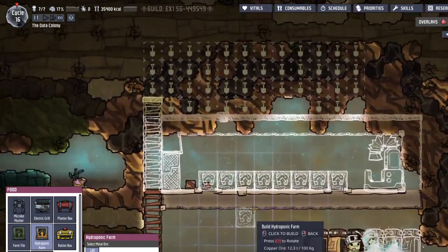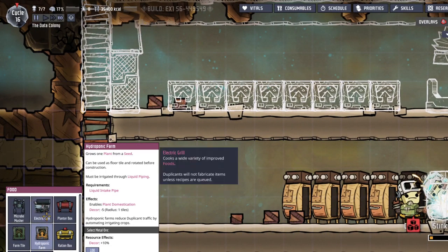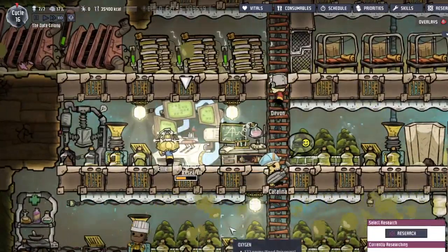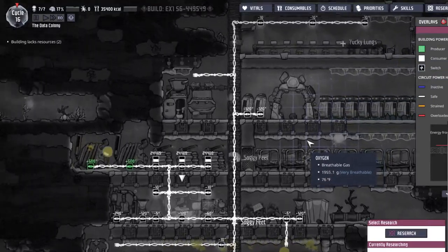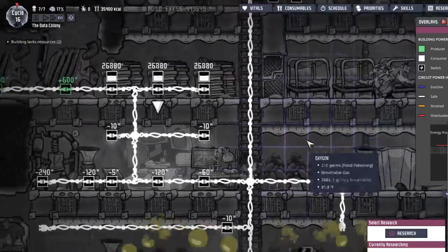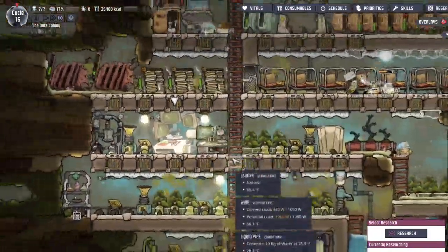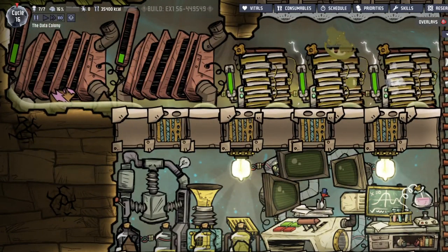That should be good. We're good on food for now. We also need the heavy wire - that's what we were doing last time. Ellie's researching that, while the power grid is not looking so hot. Is she done? No, she just needs to get some water for it. Also, please mop these up.